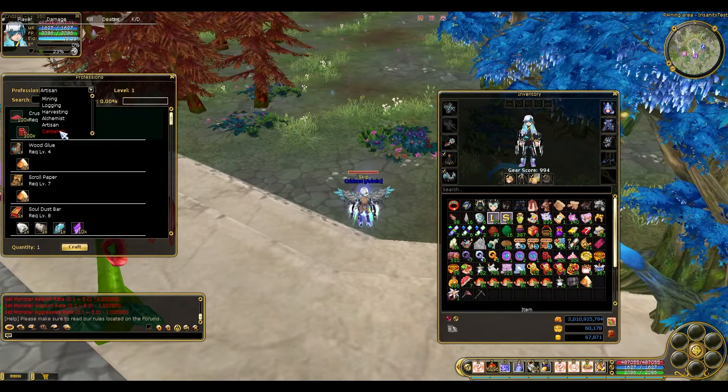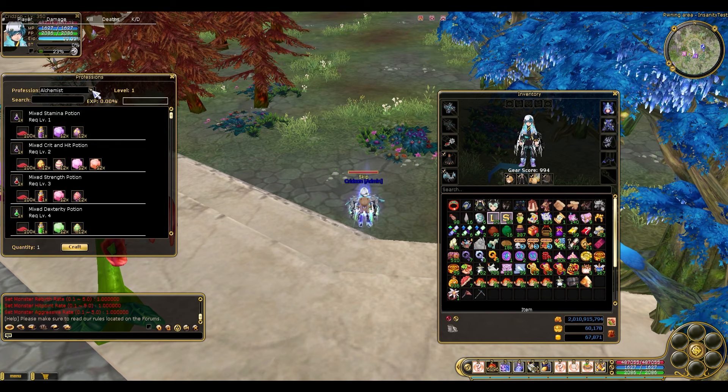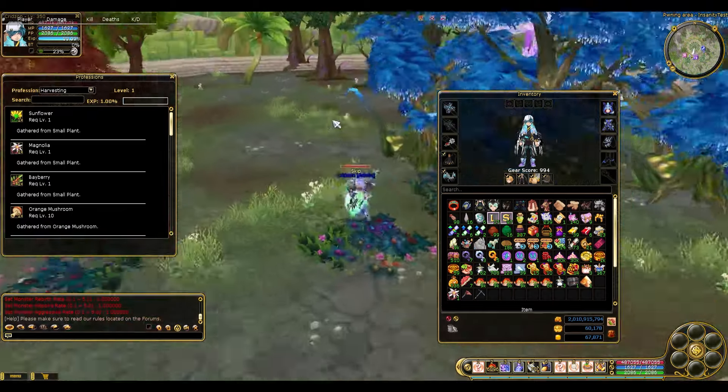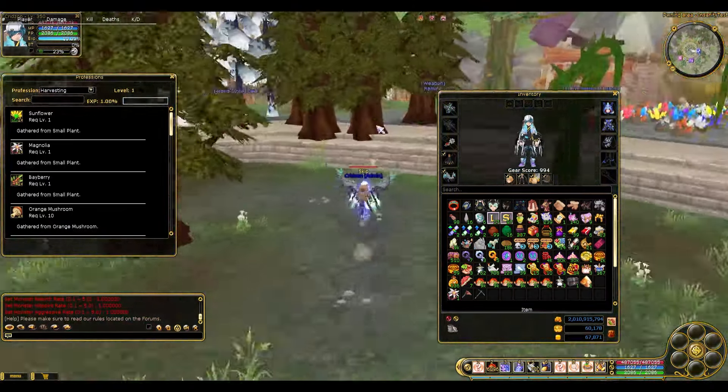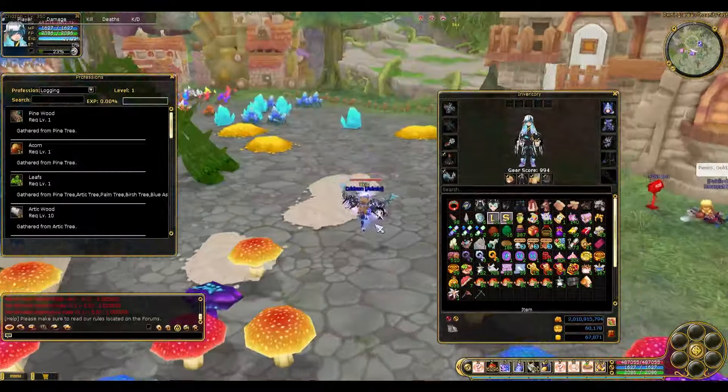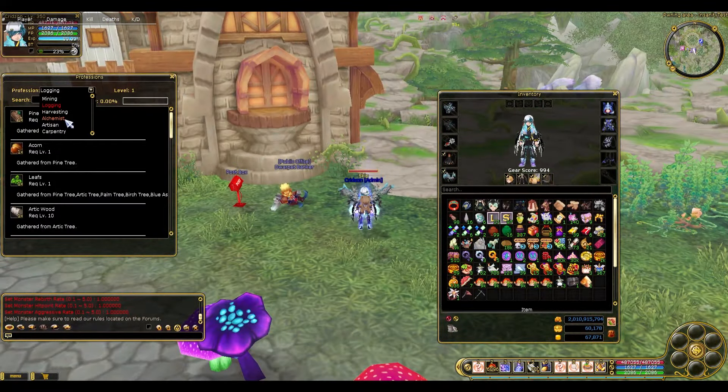Everything here is final, excluding the artisan and alchemist, which they still need to improve. Those are not on the final build yet. But mining, logging, and harvesting are already concluded and good to go. We're still waiting for the patch until the coder is done. Let's move on to the different parts of the profession.